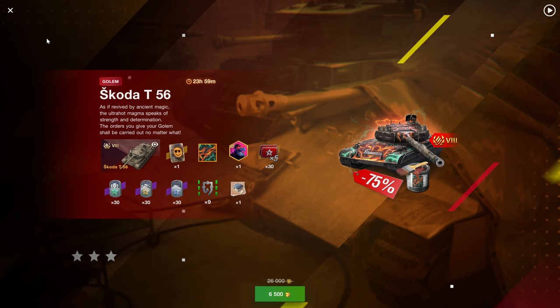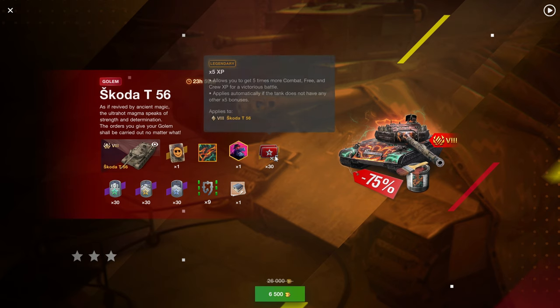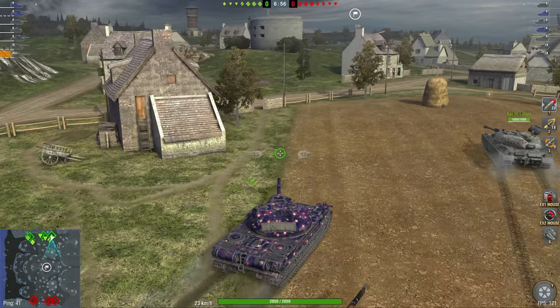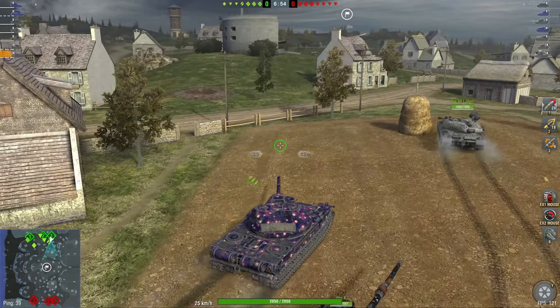Right after the battle I got an offer for the Skoda T56, which is very similar to the 252U. If you don't care about the Kandy One, this can be a very good offer too at 6,500 gold. The times-30 are unfortunately locked again, but you have the booster so that's not too bad.